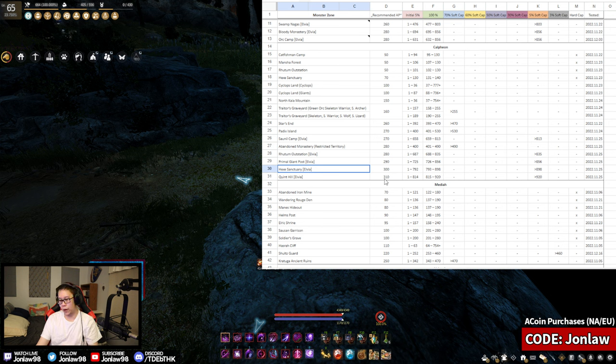All the Elvia spots only have a 5% soft cap, which is not great. Quint Hill is actually very slow — you don't grind big circles, you kill one enemy, move to another, and each one takes about 30 seconds. It's fewer enemies but they're very tanky. I personally don't like that as much; I'd rather be at Hex. But Quint Hill is still pretty solid.